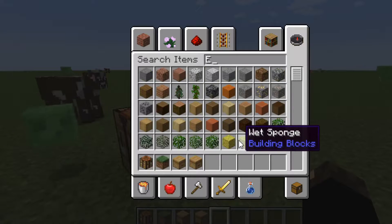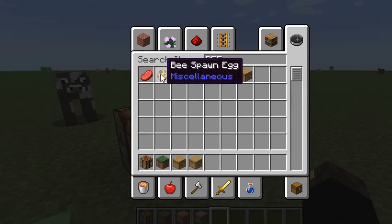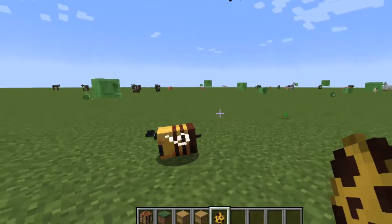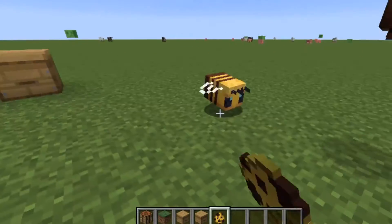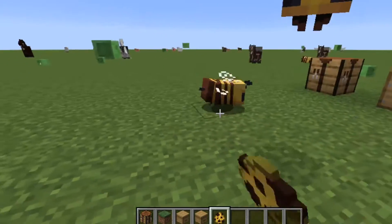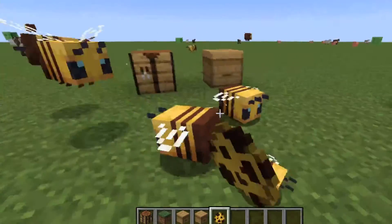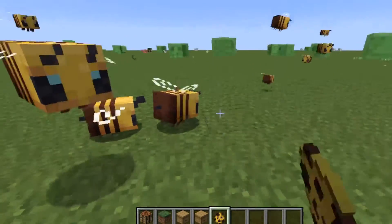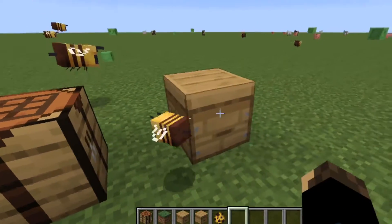You can put little bee dudes in there, and you can have some bees. Look at little dudes — oh my god, look at them, they're so cute. Look at little bees! And if they spawn on top of each other they're getting bigger. There's a world of bees.